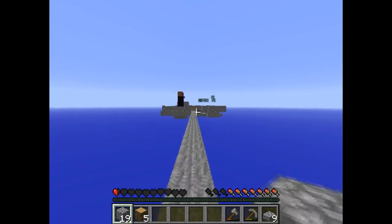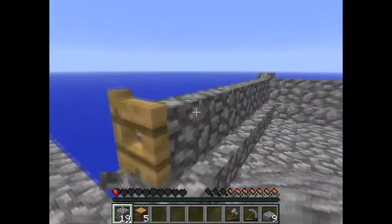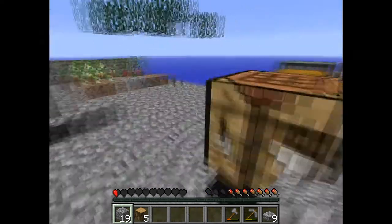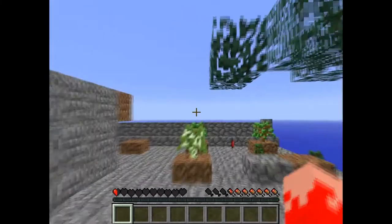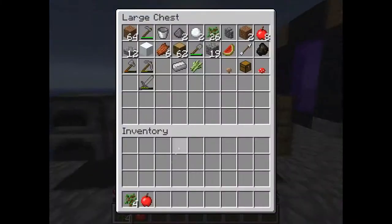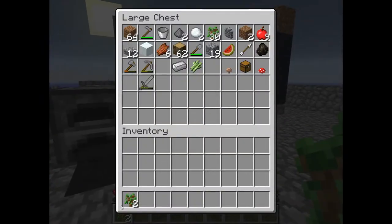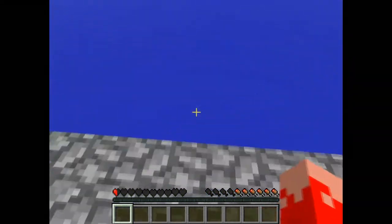Let's jump off the island to increase my hunger bar again, and then we can make ourselves a mob tower. Perfectly on the sun there. Let's put my stuff in the chest. Let's put this in as well. Two saplings again - we have enough saplings for our whole life.